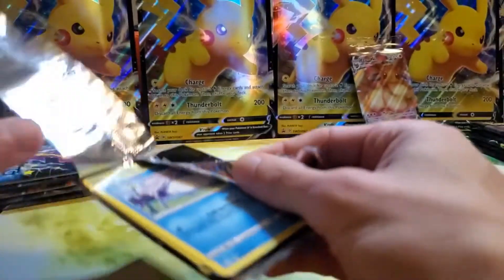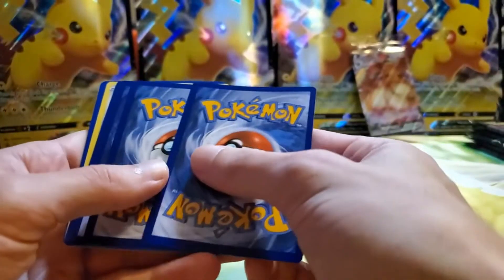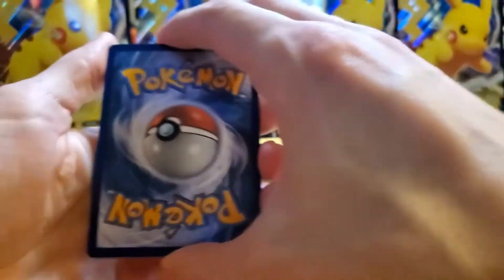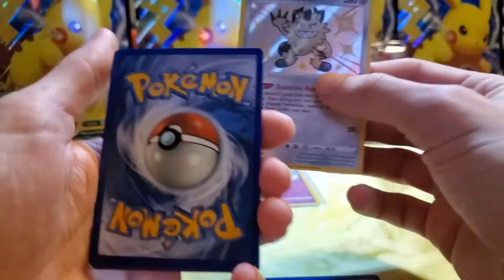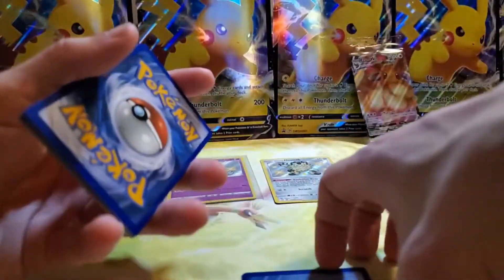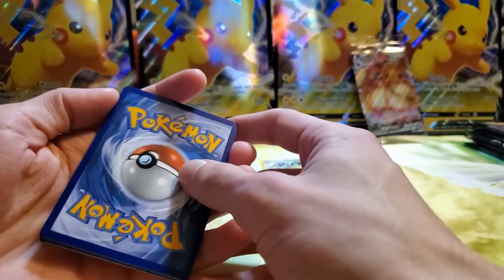Not worried about it — slightly worried about it. I want you to pull so well, but I also don't want you to pull well. One — oh, there's a card backwards. Oh wait, I think it could be... Bam! A shiny Galarian Meowth! I have never seen that before. Look at him — backwards in the pack! Is that common? Should it be worth more points because it was backwards in the pack? Probably not. First time for us.